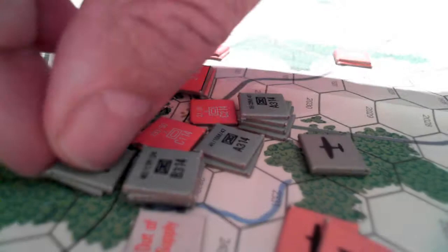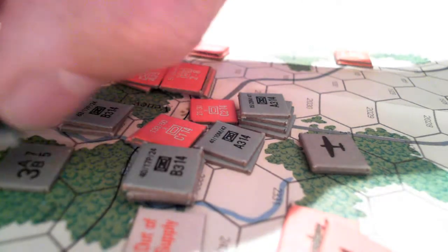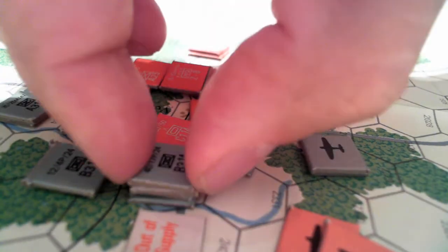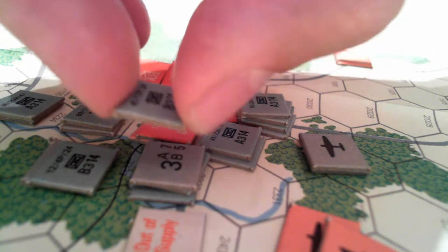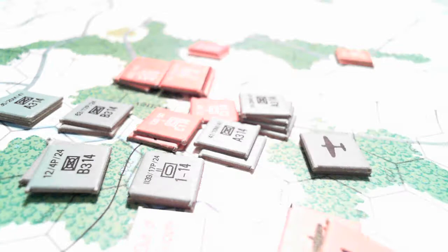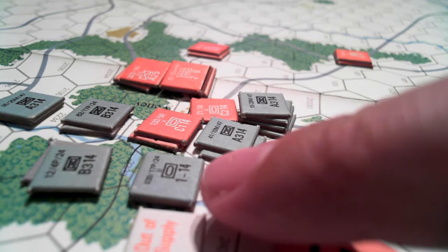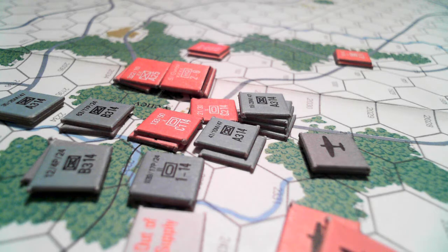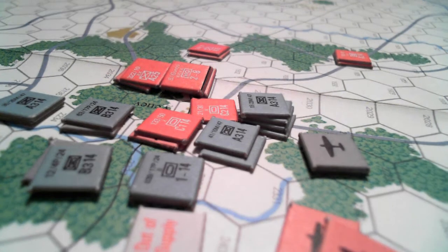So we're going to check all these units and make sure they all have a chit. That's a 5 and a 2, so that's going to be 4 so far, plus another 2 is 6, 7, 8. Now see these tank battalions here? They allow us to gain a column shift, and we have 2 of those, so we have 2 column shifts that we know of so far.